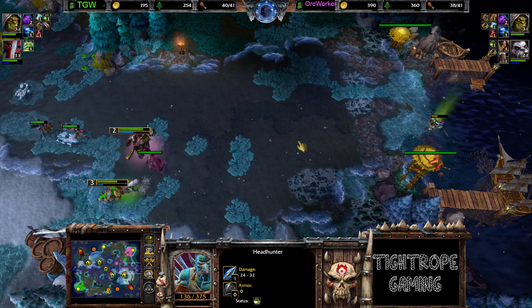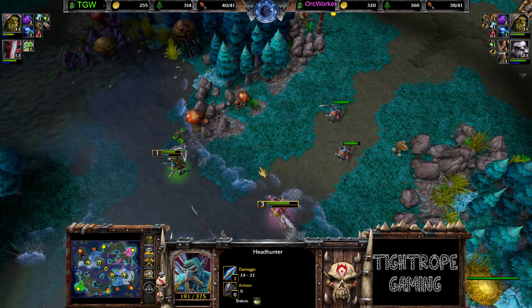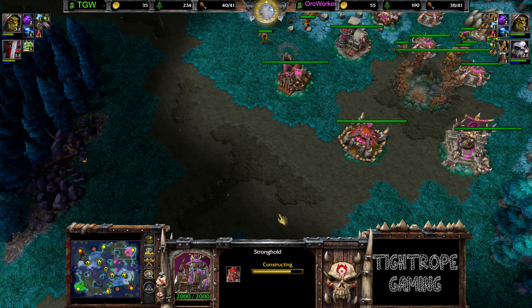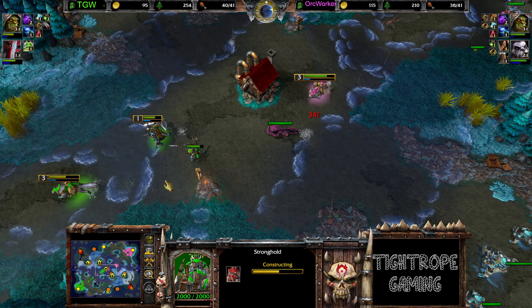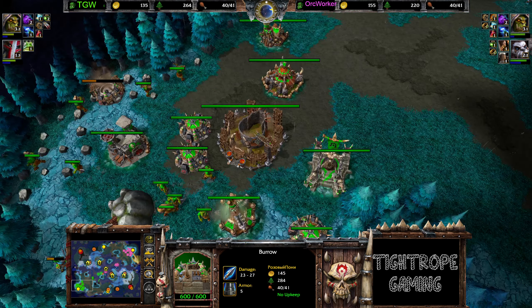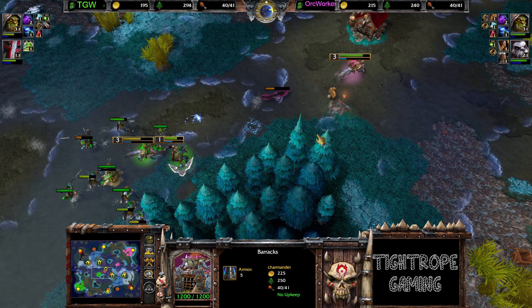Good blocking there on the Farseer, able to get quite a lot of healing value on this Headhunter. Far enough away that he doesn't really know where he is to continue chasing in the night-time vision. Where's the Shadow Hunter going? Not sure. Ticking up to Tier 3 on both players. Looks like Hawkworker has a slight lead in the tech race. Waterized armor on the Burrows, and a Bestiary coming in from Hawkworker.